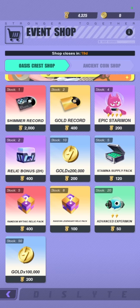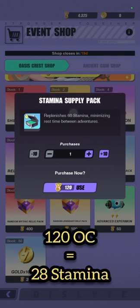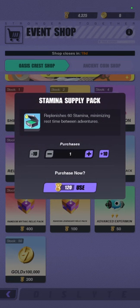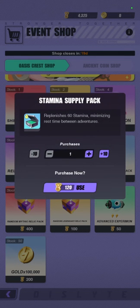Moving on to the stamina packs — each of them costs 120 oasis crests for 60 stamina. The thing is, 120 oasis crests only costs you 28 stamina. So this is really good value — basically infinite value. If there were unlimited stock, this would be a permanent buy. For 28 stamina, you get back 60 stamina. This is incredible value.